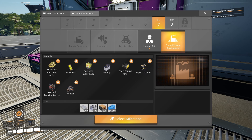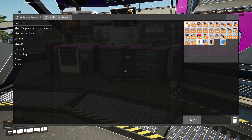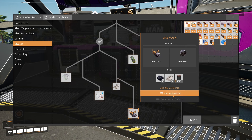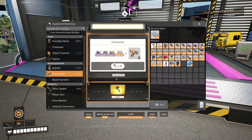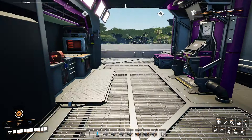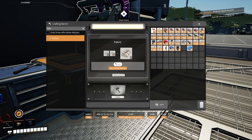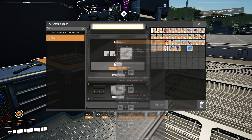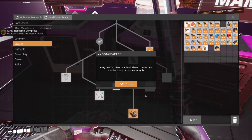We have two milestones available while we wait for the pod to return. We can easily get control system development now - we have everything for it. The other one needs gas filters, and we don't have gas filters or the research. We need coal - and it's the fabric we've never made. Fabric is mycelia and biomass. Unfortunately we need it. Researching it now - and we've got the recipe.